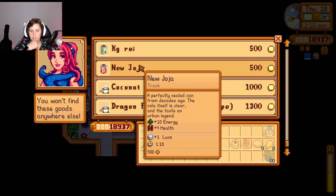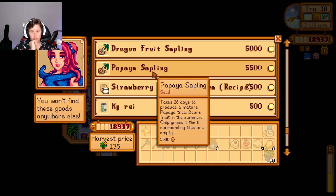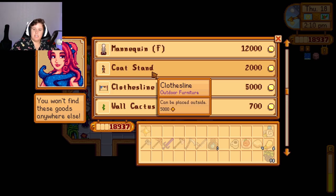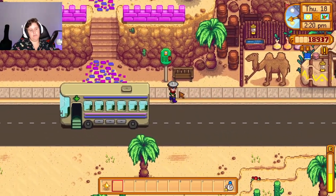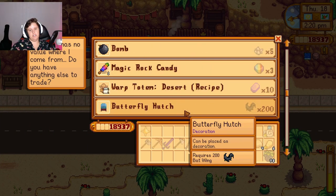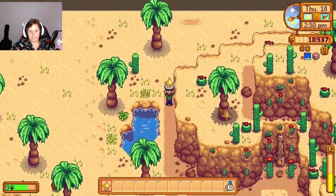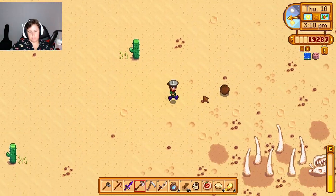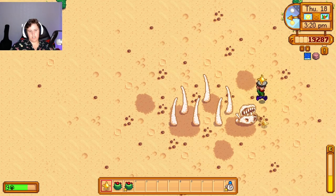Now please take me to the desert. You sell new JoJo - a perfectly sealed can from decades ago, so how is it new? Strawberry grapefruit tea with hints of coconut lemon - this tea will make you wish you're on vacation. Papaya sapling, dragon fruit sapling, plantain, date. I think I brought a plantain sapling last time I was here. I do want to build a nice orchard full of all the types of trees. Let's try and find the sand dragon because this is quite huge.